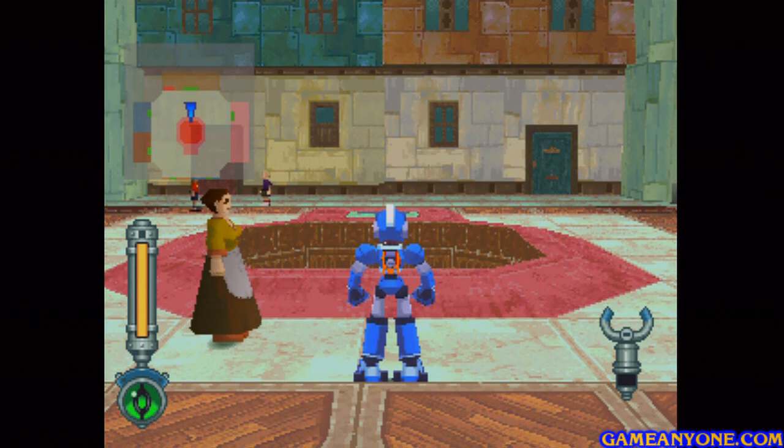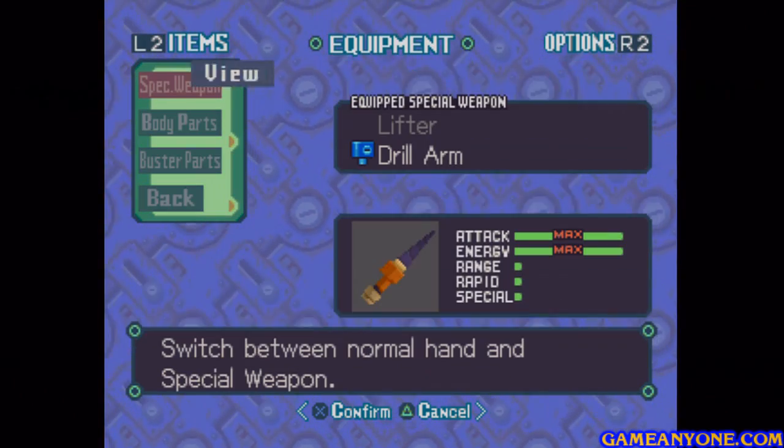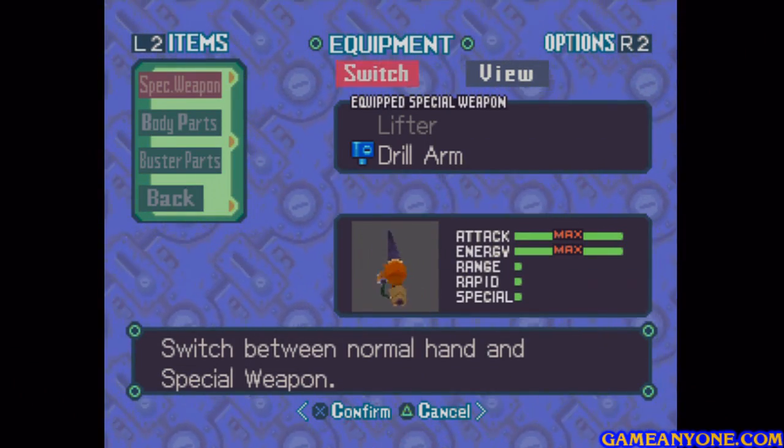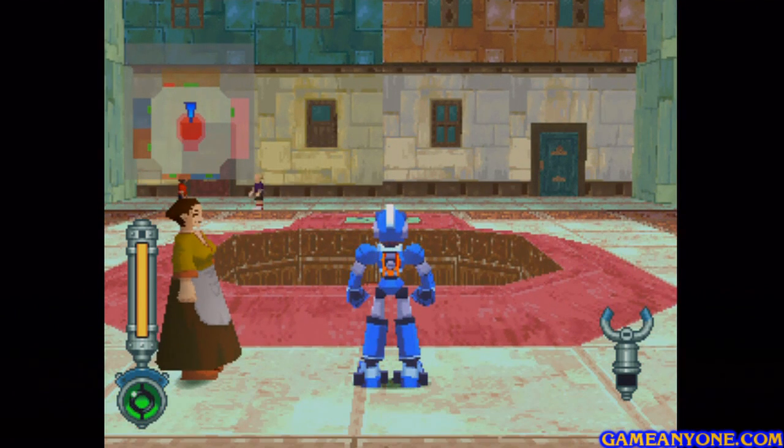Hey guys, and welcome back to Let's Play Mega Man Legends 2. Just a quick note before we get into this: I didn't actually do it on screen, but you want to switch over to the drill arm. It's just like it was with the first ruins — if you don't have the drill arm equipped, then you cannot get all of the treasures, so you want to do that.